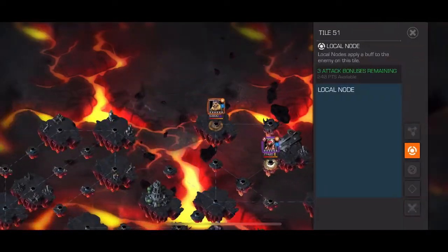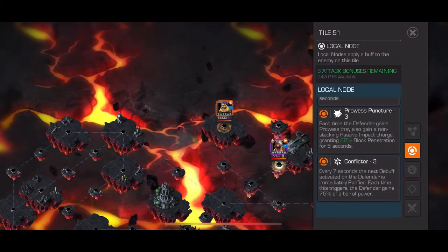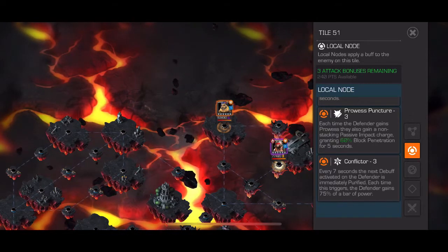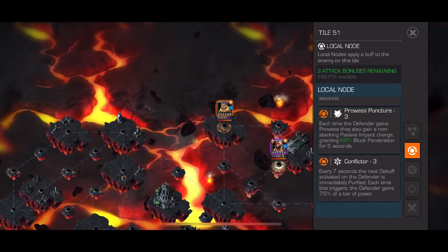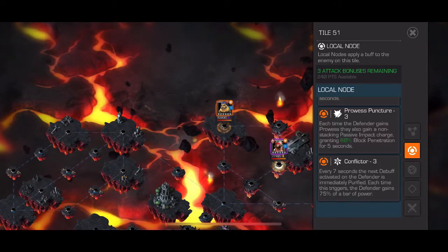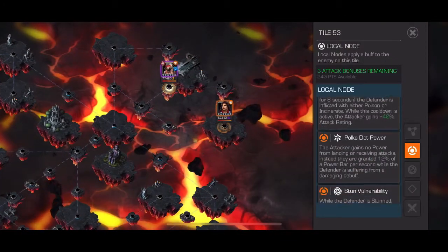Moving on to this Mojo — I would probably suggest someone who has power control that isn't debuff-related, so Vision, maybe Rogue, though we've never tried Rogue. Archangel might be a bit of a risk. There might even be an argument that S99 still works here with the White Magneto pre-fight. Mojo is pretty tricky now that Apocalypse is out.